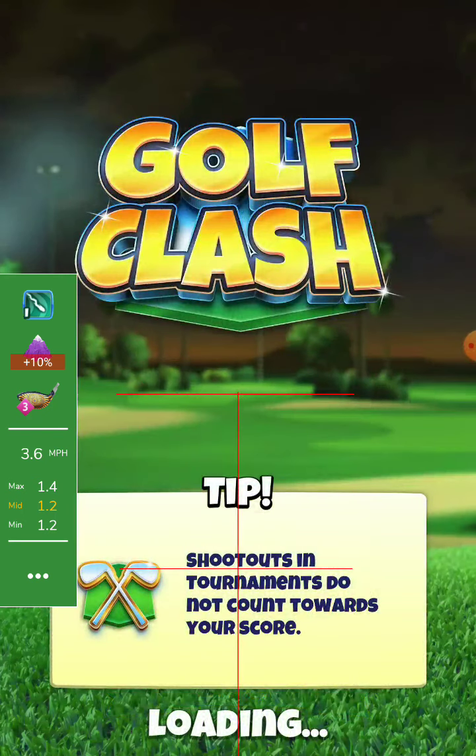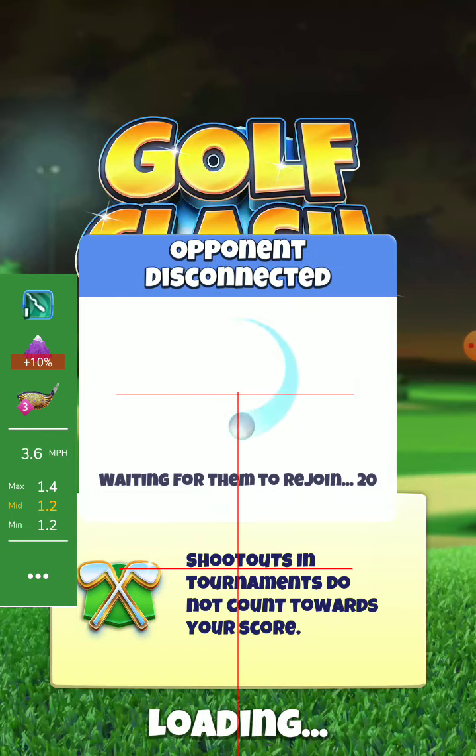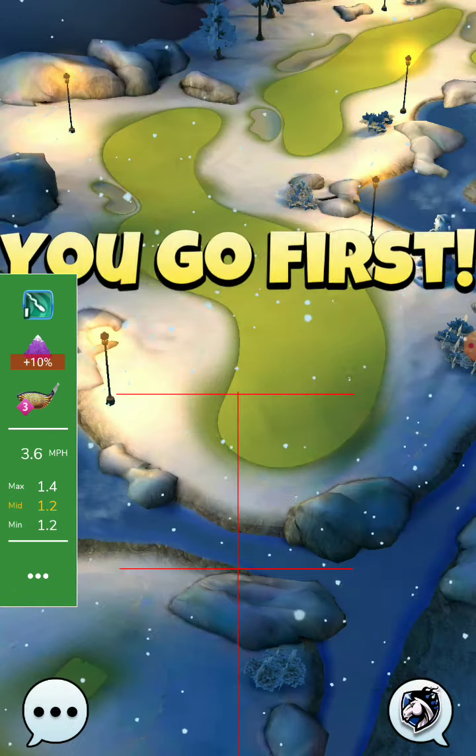Hello my friends, Hole 6 Rookie Division. I will play the drive with the Big Topper plus 10% with the Quasar ball. Let's see how we'll end up. I have a Big Topper 3 — any Big Topper you have, you can use.